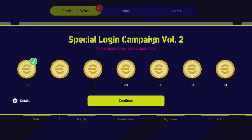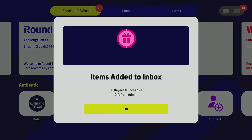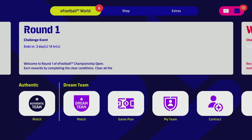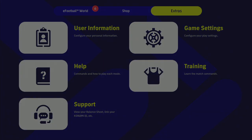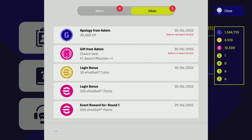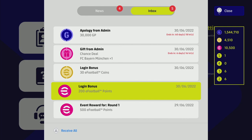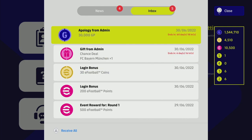Heading over to the login screen, there is a special login campaign starting today — make sure you log in every single day to get your 100 coins. Campaign Volume Two kicks off today. We also get a Bayern Munich gift from admin for the lucky chance draw. Going over to the actual inbox, you'll find the 30,000 GP compensation for the affected managers. If you signed a Chelsea B player, you'll have an additional 5,000 GP in there as well.